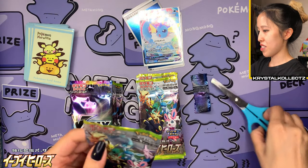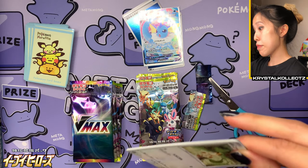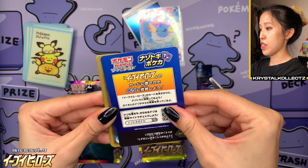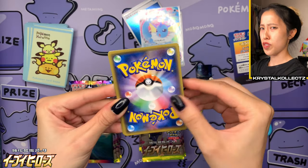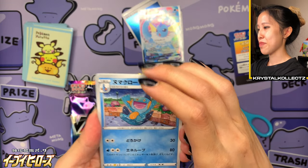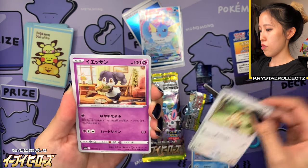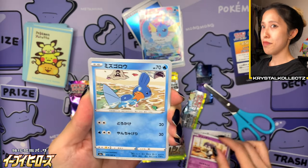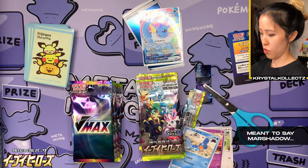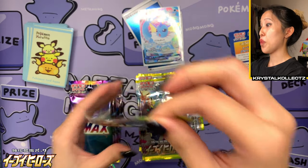Now on to our eight booster packs of Eevee Heroes. Let's see if we can pull any alternate arts and also any missing Eeveelutions. As mentioned before in the previous video, we have puzzle cards with lots of different graphics on them. One to the front for the card check — and ooh, it's my favorite second evolution. We have Marshtomp, and we have Mia with a really cute Indeedy. Also a holographic Marshtomp. That would have been so cool if it was Swampert, because my favorite evolution line from the Hoenn region would have been in one pack.